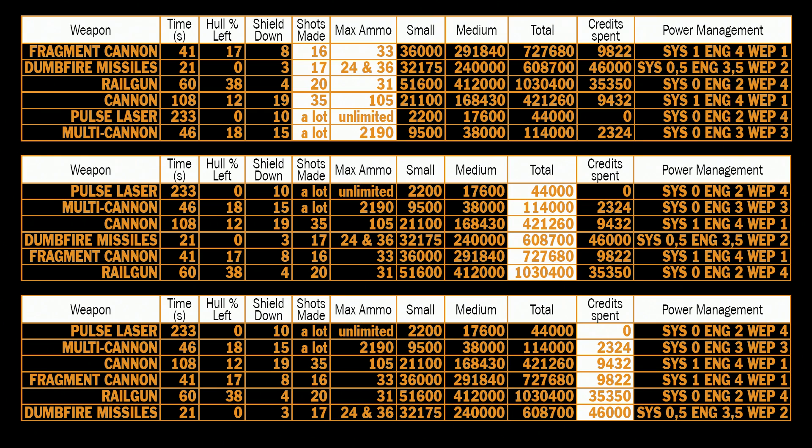Let's look at power management. Pulse laser being a thermal weapon requires 4 pips to weapons. Multi-cannons, because they shoot very fast, require at least 3 pips to weapons. Cannons do not require more than 1 as they are slow-reloading. Fragment cannon is the same. Railguns also require 4 pips to weapons. Dumpfire missiles are best with 2 pips to weapons, probably because you can fire one wave after another very fast. All projectile weapons do their job pretty well — you just need to be close, hit the target, and if you hit any crucial part of the ship you will blow it up faster. You can target a specific part in the left UI panel under sub-targets to find the power plant, cockpit, or life support.